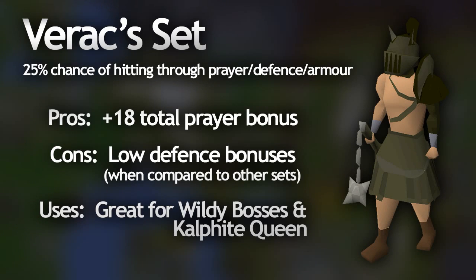The Verac's set, which is comprised of the helm, brassard, plate skirt, and the flail, is mainly renowned for its prayer bonus. A lot of players use the Verac's helm or the skirt specifically when doing things like the Fight Caves or the Dagannoth Kings where saving prayer points is really important. Interestingly, the magic defense bonus is not negative, which most melee armor sets are. The set effect gives a 25% chance — one in four hits — to ignore the opponent's protection prayers, any defense levels, and any armor the enemy is wearing. This makes it really useful for bosses with high defense like the wilderness bosses, mainly Callisto and Venonatus, and also on the Kalphite Queen since it uses Protect from Melee in one of its phases.